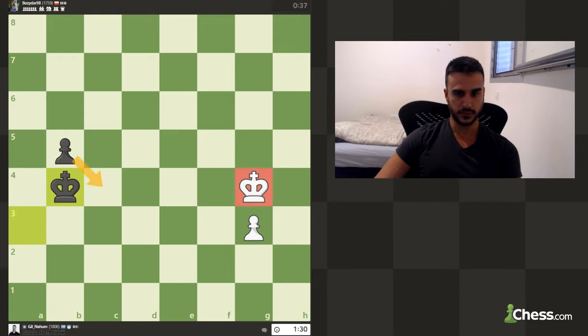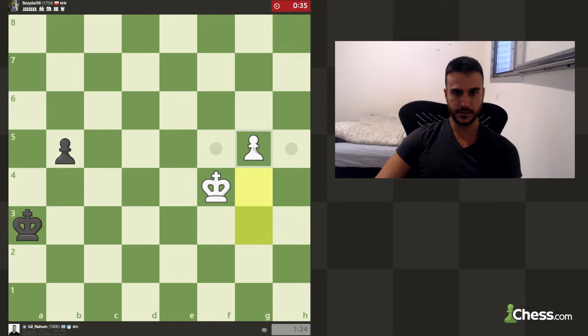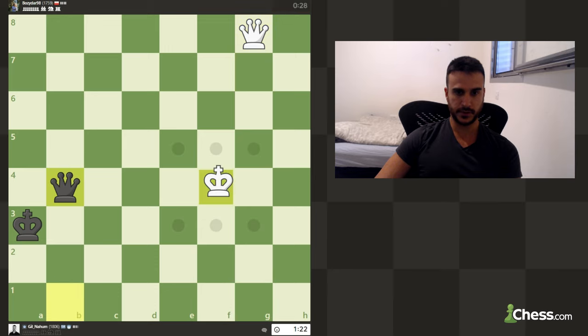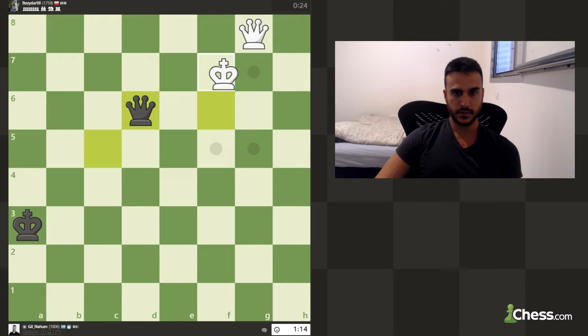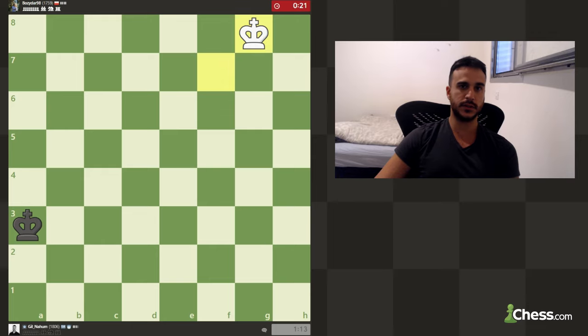I'm not going to draw this game. This is going to give us a check from this diagonal so I need to play like this. I need to be careful because he will try maybe to win my queen — not the best play by me. He can try to draw this game. Yeah, so this was a GG — good game by my opponent.